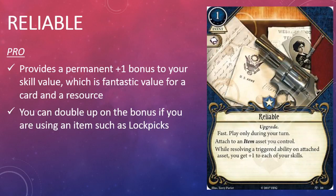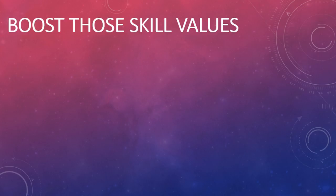The final Guardian card in the box is Reliable. It's a one cost, one experience point event with an intellect skill icon and the Upgrade trait. It has the game text: Fast. Play only during your turn. Attach to an item asset you control. While resolving a triggered ability on the attached asset, you get plus one to each of your skills. Since the core set days, players have been able to modify their skill value in at least three different ways.